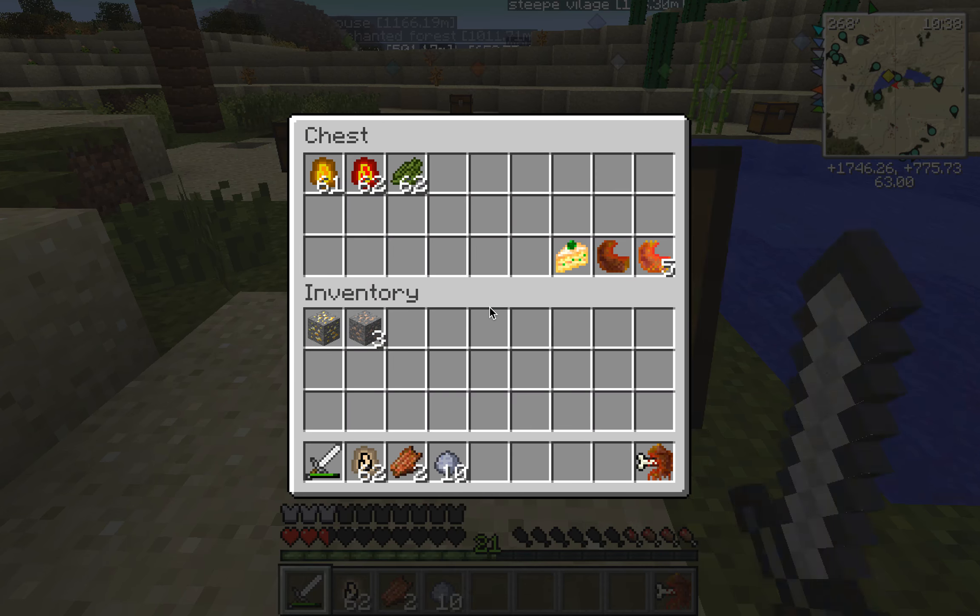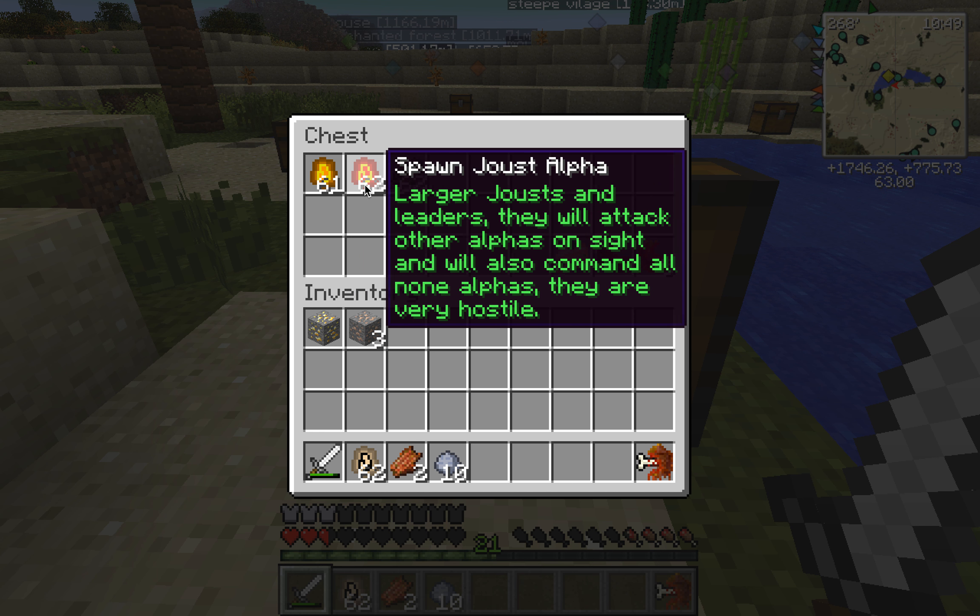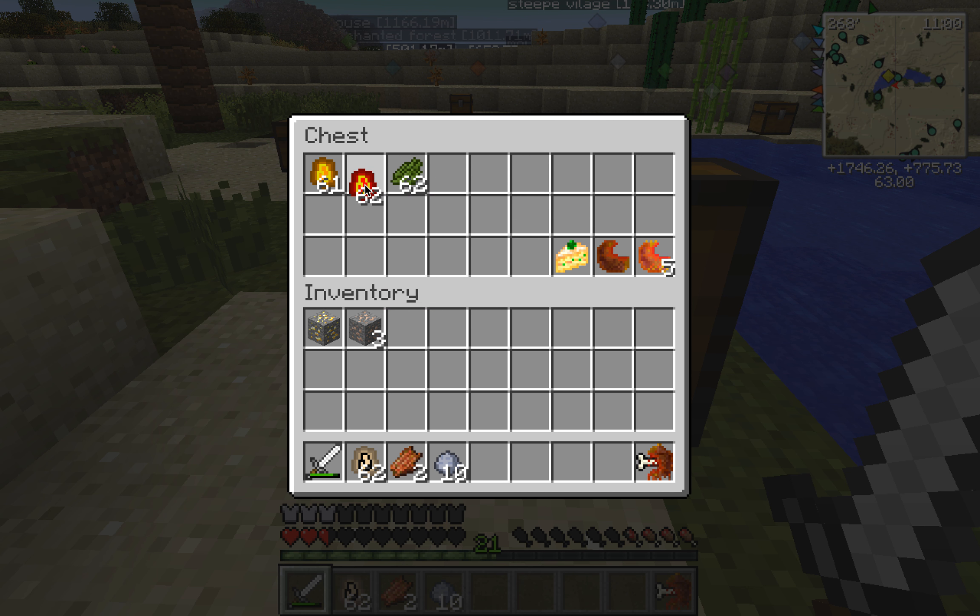This one's the one with the food. Fierce desert animals. They can be farmed and will catch the screen. They're usually peaceful but will bite back if hit. Watch out for alphas. And then for the alpha - larger Jousts and leaders. They will attack other alphas on sight and will also command all non-alphas. They're very hostile and they look a lot cooler.